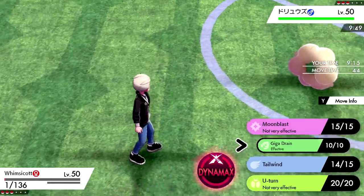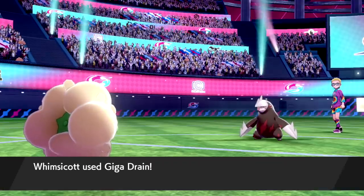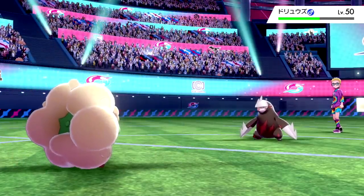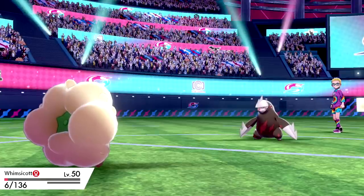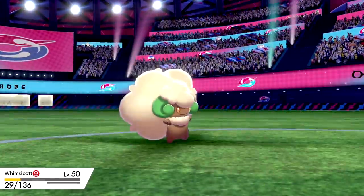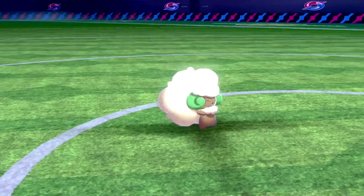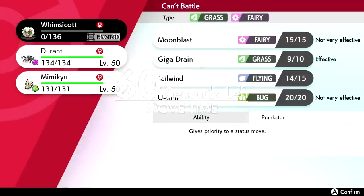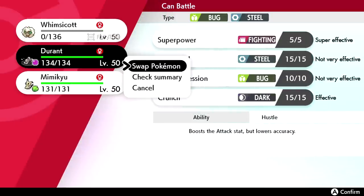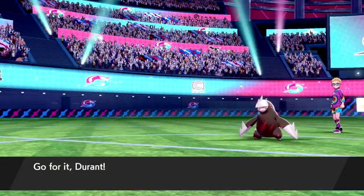Good news about Giga Drain: if this thing has a Focus Sash, it'll break that too. Now Excadrill is down to about half HP. I really like Durant coming in here — we can Dynamax and use Max Knuckle. We'll be able to outspeed but the Tailwind is there for insurance. Max Knuckle also gives us an attack boost; if they brought Snorlax it won't like that either.